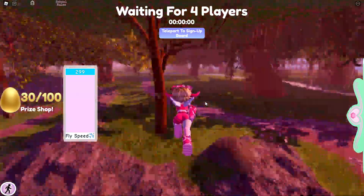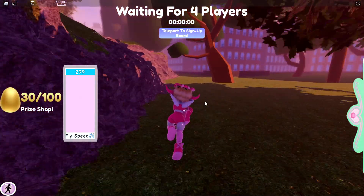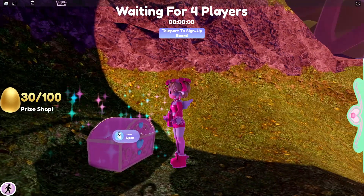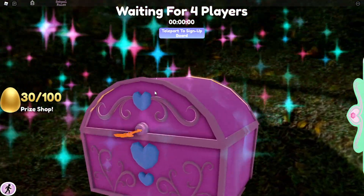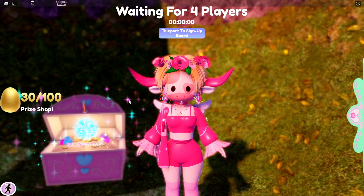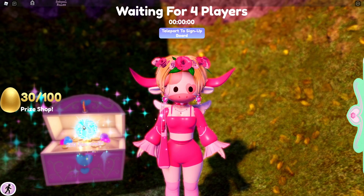Okay, so there's this one chest which I have not opened up yet, and so I'm gonna go and fly over there. Okay, we're here. So now what you need to do is you need to go and open up the chest. Then while you're opening up the chest you want to go and click escape, and then reset character, then reset.